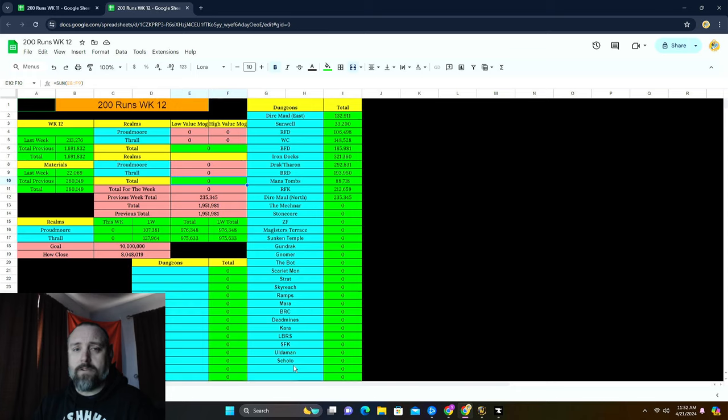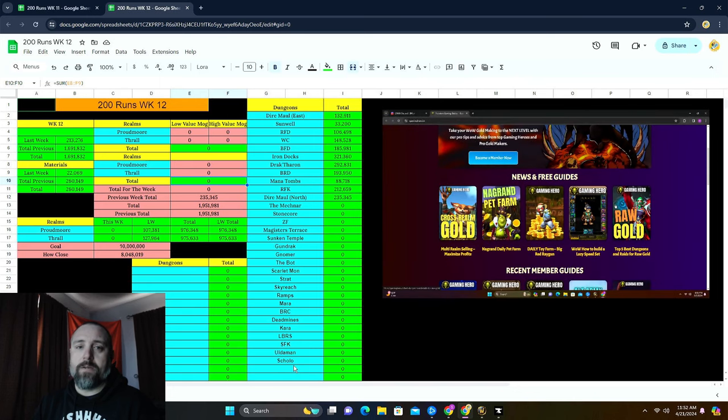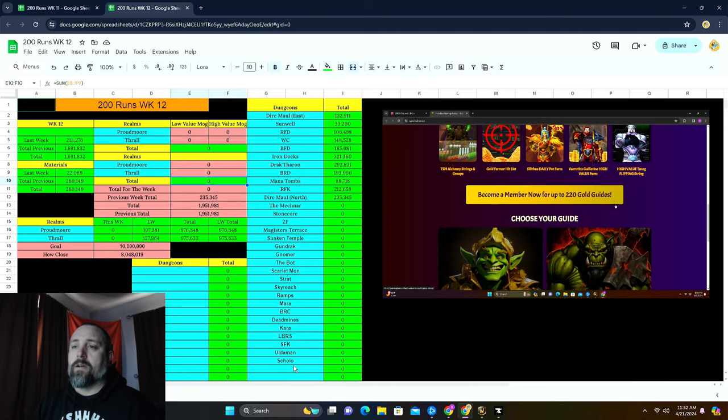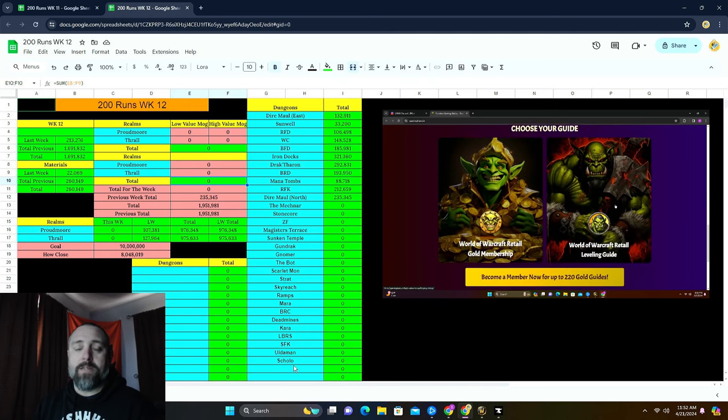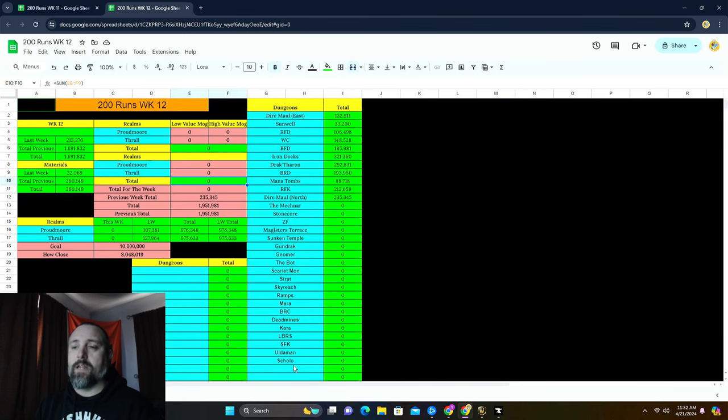Before we get to our first bank alt, I'd like to mention - if you haven't already, go check out gaminghero.io if you are looking for any guides to help you out with your gold making away from YouTube. They are doing some updates recently, so check it out. There are also some premium guides if you'd like a membership - just remember use code word 'potato' and you get a little bit of a discount on that.